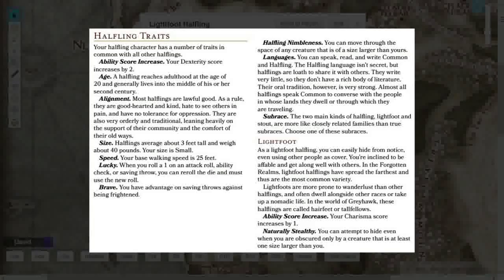They have their own traits, just like every other race. The Halfling, like the Dwarf, Elf, and Gnome, has subraces — the Lightfoot and the Stout — so you'll get your baseline features plus a subrace choice. Starting with the baseline traits: whenever you choose the Halfling, you automatically increase your Dexterity score by two. That's a really nice bonus.